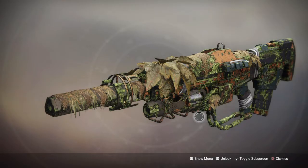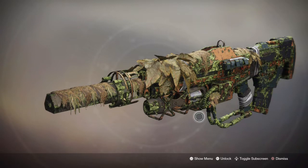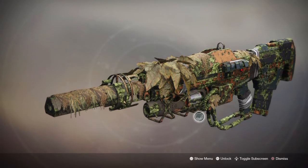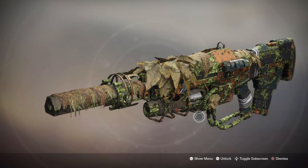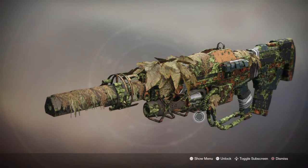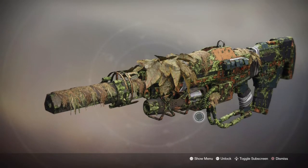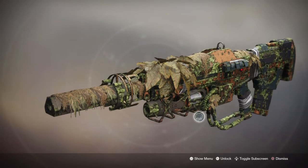Hello everyone, I'm FreeTheHero and welcome to today's episode where I'm going to be reviewing the Adhorative Pulse Rifle, while also providing you the ideal god roll for you to get and some pros and cons behind it. The Adhorative is a legendary 390 RPM Pulse Rifle that can be gotten by a world drop from the moon Vex invasions, Ikelos bounties, or doing the Vex Offensive content.